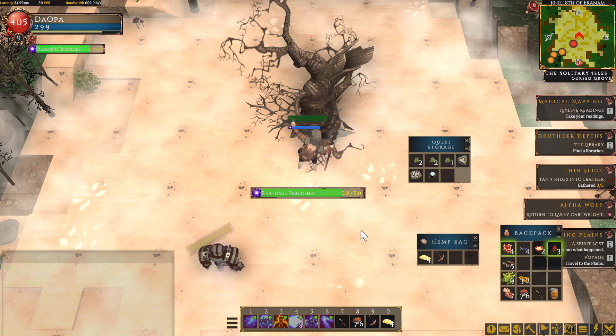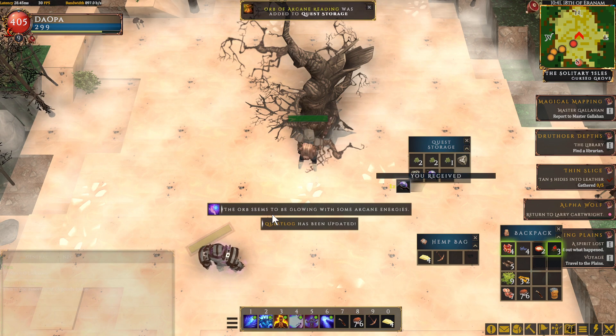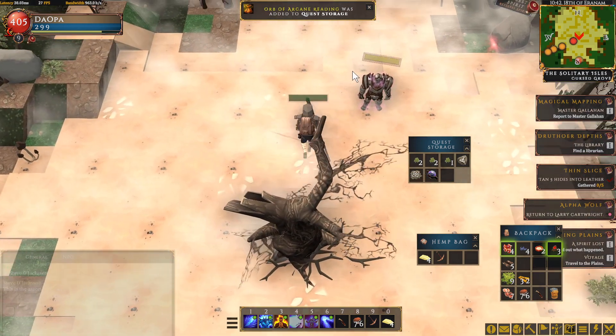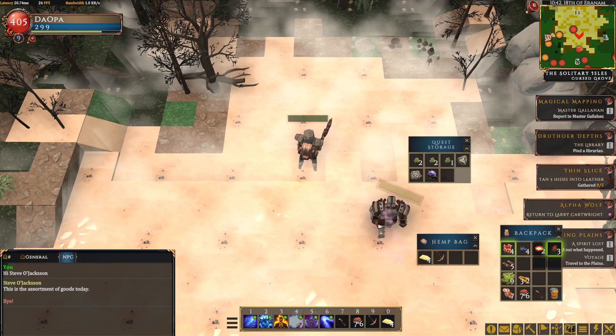Right-click here, it says 'Reading Energies.' Let's see what happens — boop! Quest updated: the orb seems to be glowing with some magic. Now report back — and that's where you go for that beginner part.